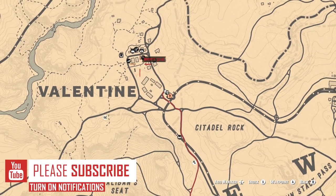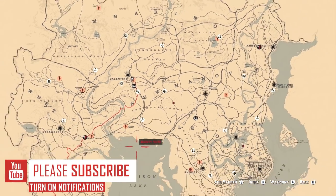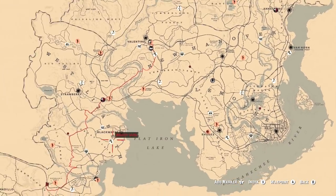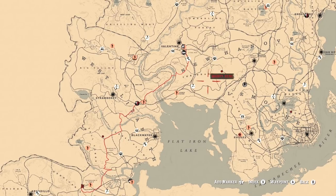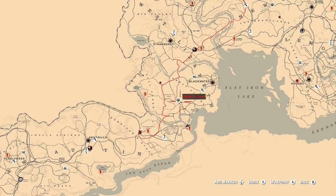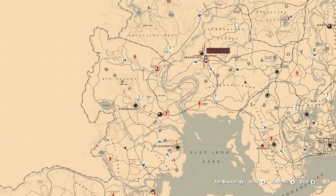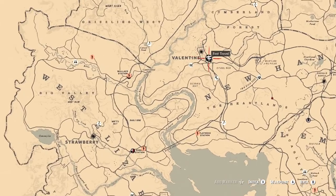Right now I'm in Valentine and there is no one else here — no blue blips or anything like that. The closest red blip is all the way over in the Heartlands. What I did is I spawned over in that area and then fast traveled all the way up to Valentine. You could do the exact same thing and that will get rid of anyone else in that area so you won't be griefed and you can carry on doing this method peacefully.